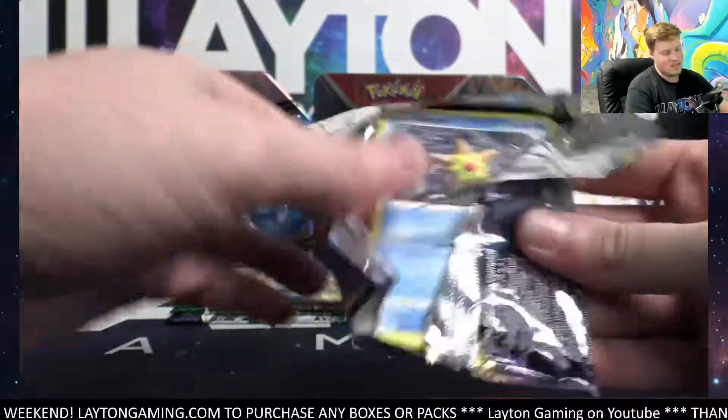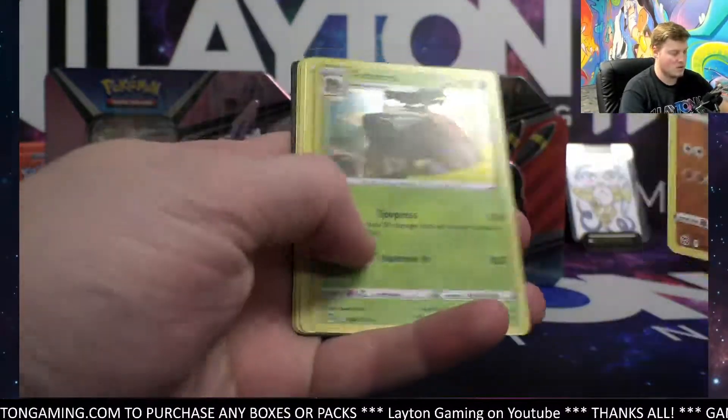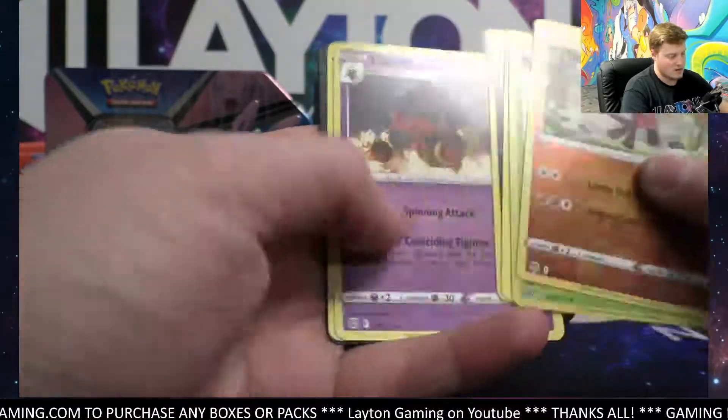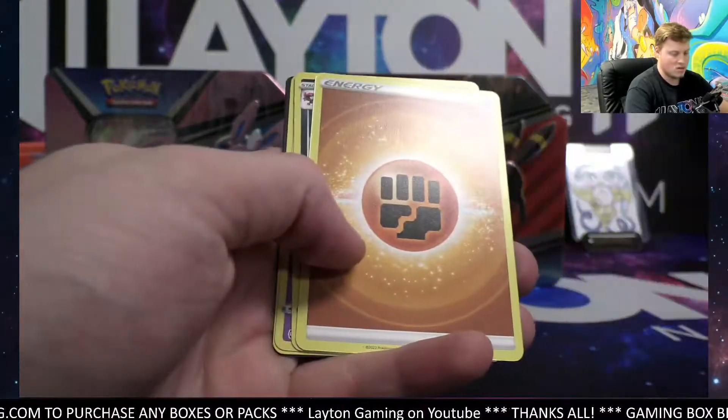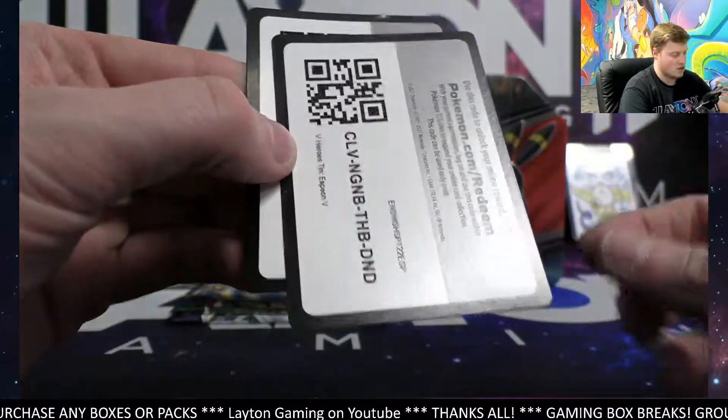Alright, Chris. Thanks so much, man. I'll get the codes out to the chat here as well for the break. Let's do this, guys. Torterra Hollow for you, Chris. Executor. Codes to the chat, like I said, as well here, guys. Enjoy those.